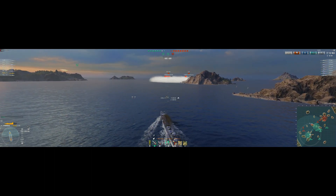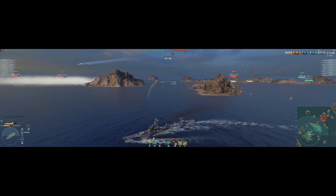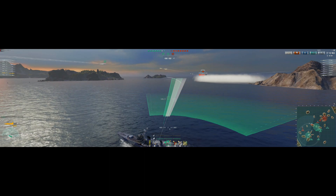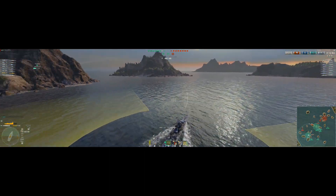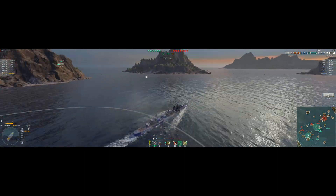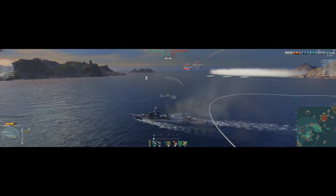My Stalingrad's already been calling out — look at his health pool, he's almost half health. That's how quickly he's been burned down. There's nothing else able to shoot at him; he's used the islands well, done everything right. I'm going to spam some torpedoes out here to at least force these guys to change course, and I'll start laying smoke.